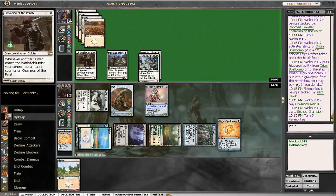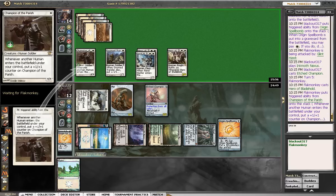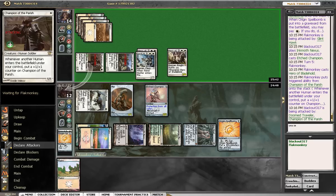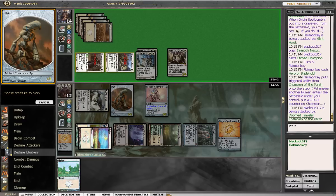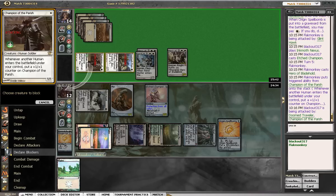We have protection from all colors, so let's hope he does nothing. Oh, he's got his own hero — that kind of really sucks. Swing with Fiend Hunter. We basically have to answer things now. I think I'm going to trade. Oh no, I don't want to lose the metalcraft — I'm definitely blocking there.